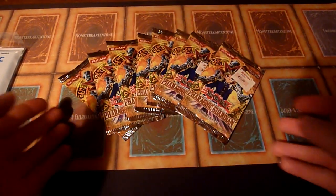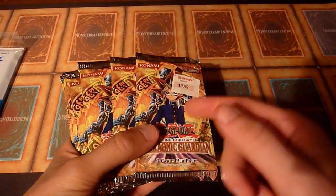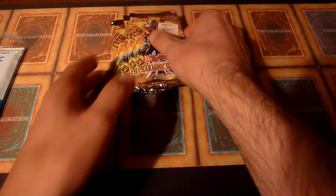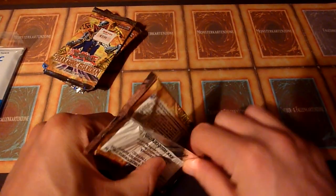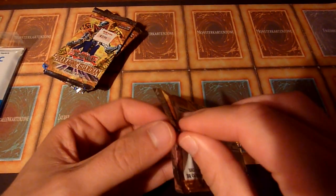Hi, good YouTube. I'm Axe and today I want to open some Pharaonic Guardian booster packs that I just bought from the US. They came to me today and they were loose, so I just bought them because they were rather cheap and I expected them to be light. But when I got them, I scaled them and they have actually some variety in their weights. So is it possible to get some loose packs at a cheap price that are unsearched? Let's find out.